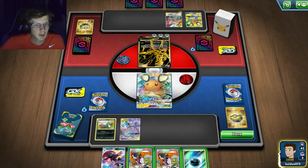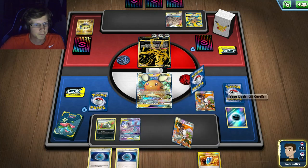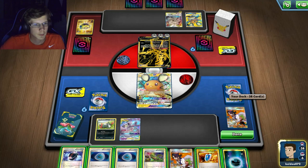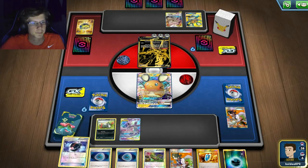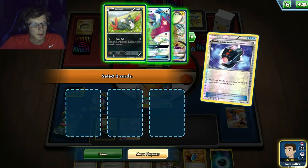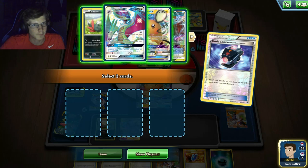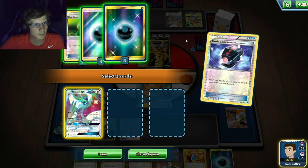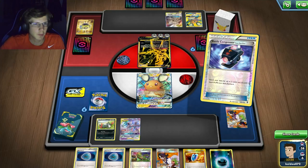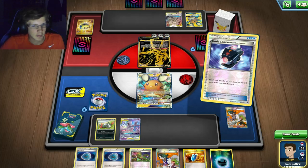I can't one-hit him with Moltres because that only does 210. I'll discard it. I can't really attack right now, and I always need that Float. He's KOing Diancie, so that's really unfortunate. Item locking probably would be worse for me because he'd still hit me hard. I'll just discard everything.